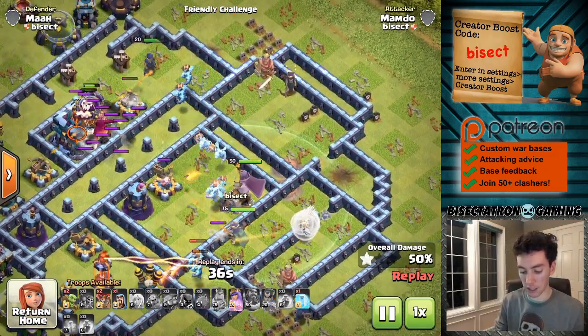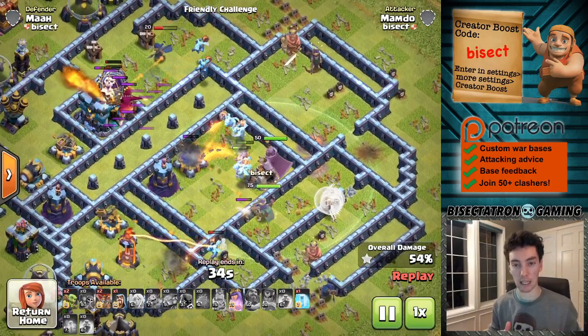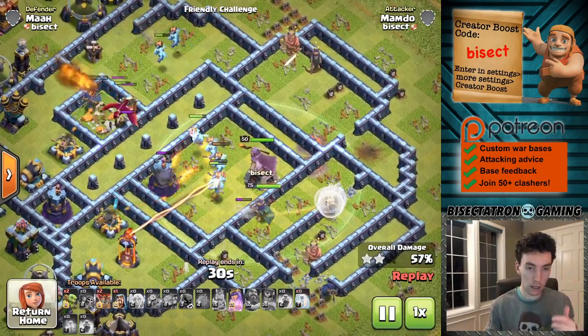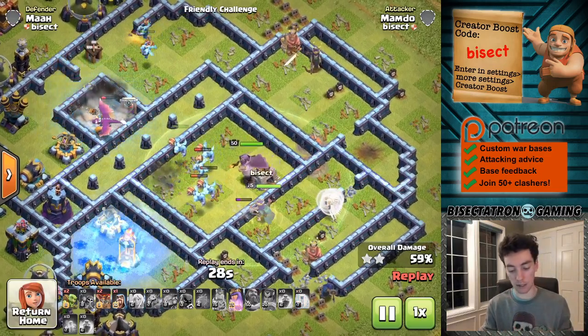These super minions hold up pretty well. You could consider using heal spells, but the rages are definitely necessary to really get them doing as much damage as possible. The freezes are also nice, so either one of those three spells I could see using with the super minions.